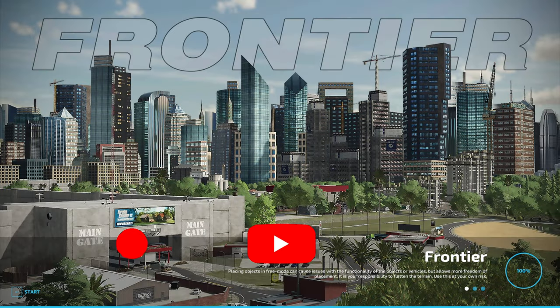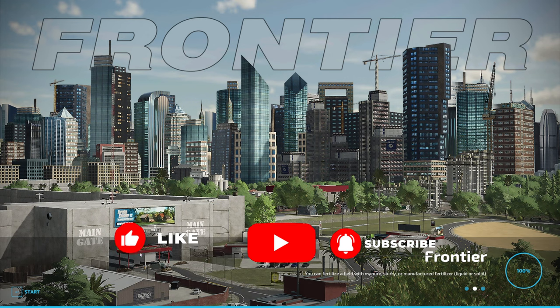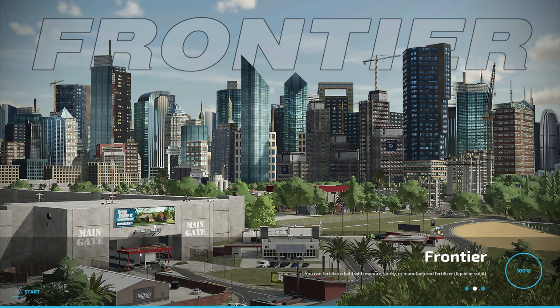Hello everybody, I'm back with a new video. There are a couple of new maps out right now that have piqued my interest, and we're going to start here with Frontier. In typical FSD fashion, we are not going to approach this map in a conventional way. We're going to use some unrealistic mods and some high capacity mods. What really interests me about this map is not the farm part or the city part, but what's outside the main gate — we are going to try to become oil barons as quickly as we possibly can.